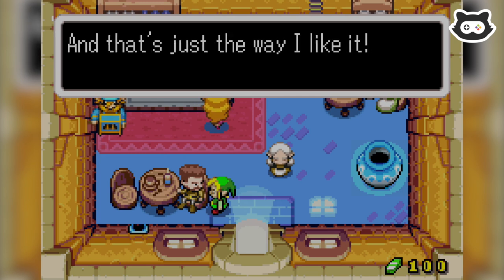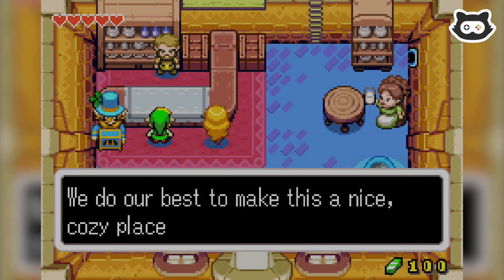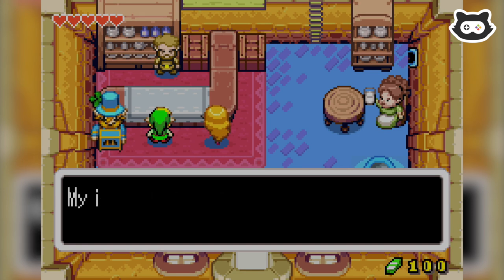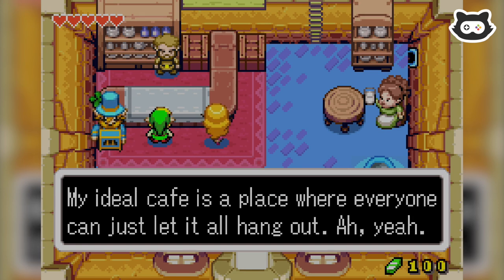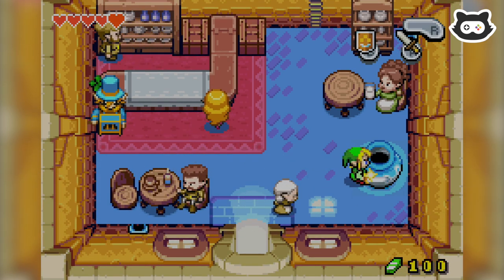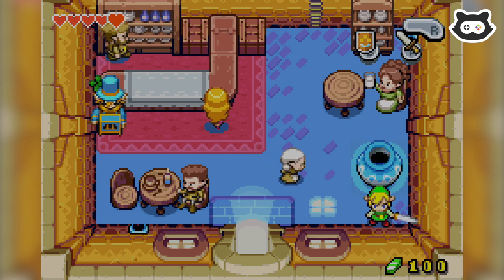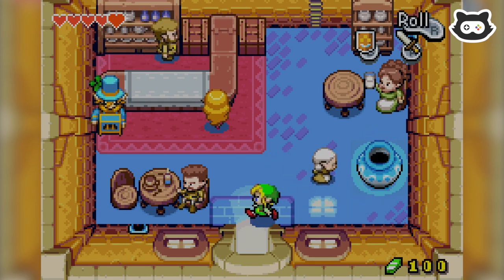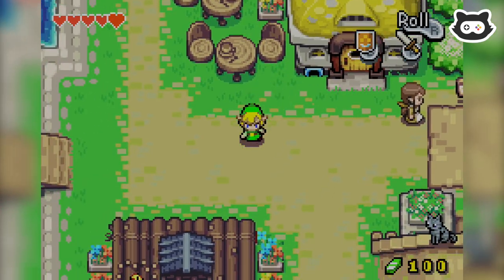I am a laid-back, easy-going kind of guy — not a care in the world, and that's just the way I like it. Can we buy something? We do our best to make this a nice cozy place where people can relax. This big pot looks suspicious. What are we doing in the pot? That was weird — we can get in giant pots. Maybe that will be a key in the future.